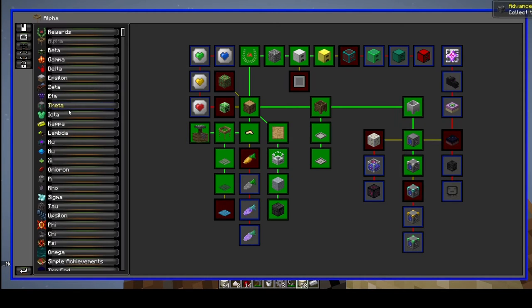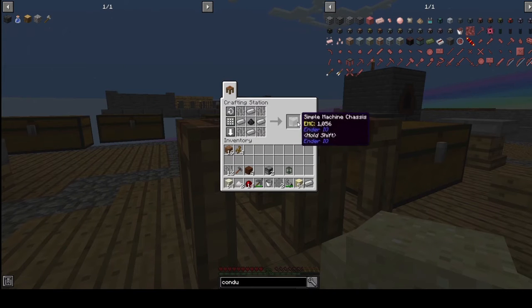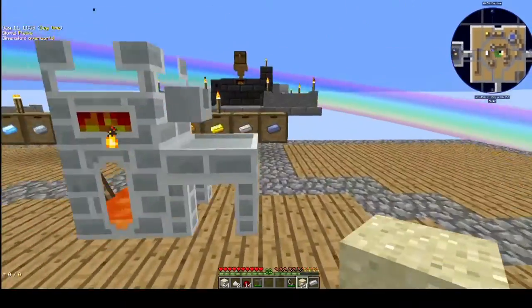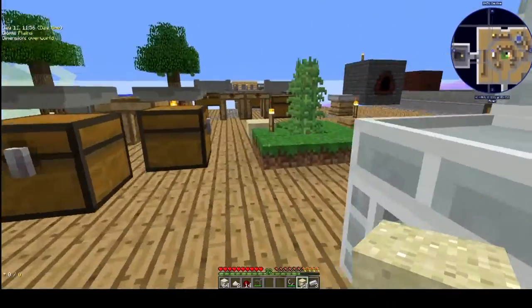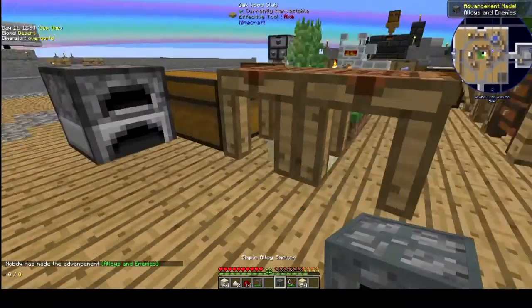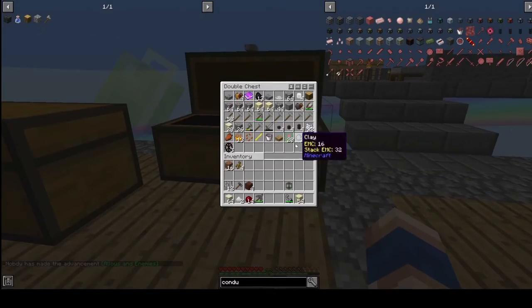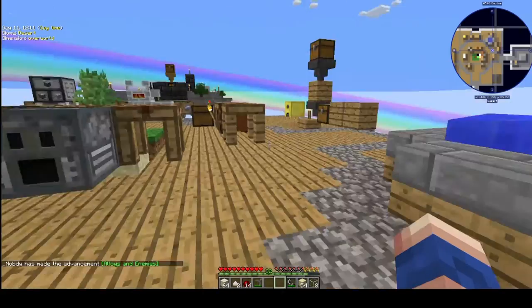We have our machine case. We need two furnaces, two gears, one bucket, and three iron ingots — that should be enough to get our simple alloy smelter done. The only thing left now is grabbing our glass.